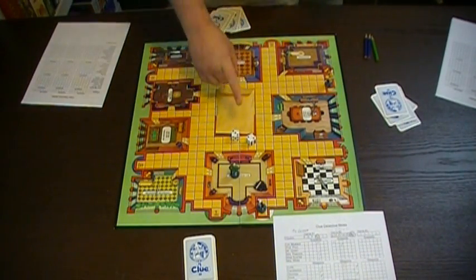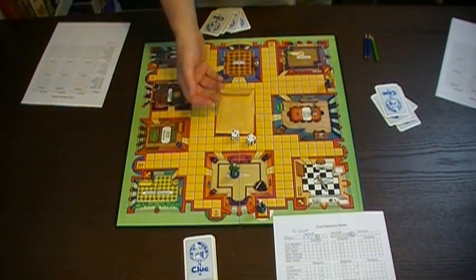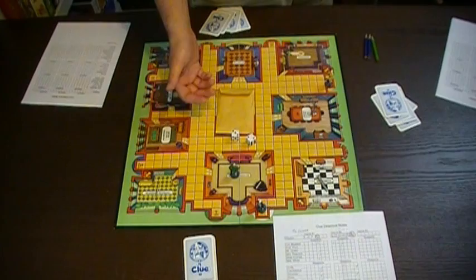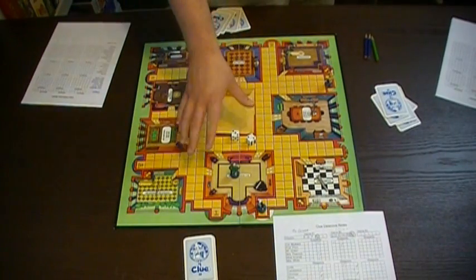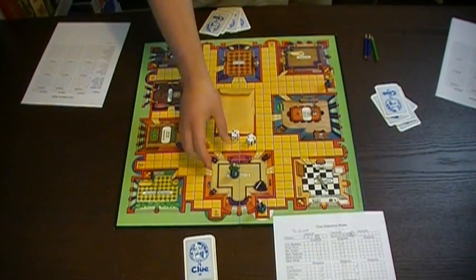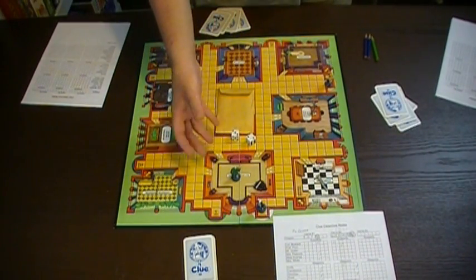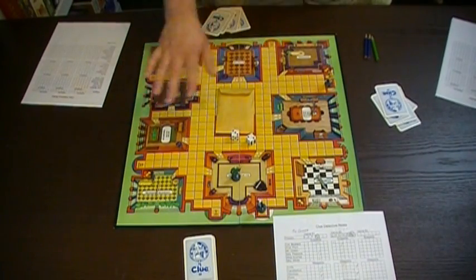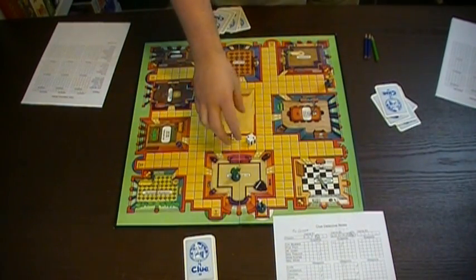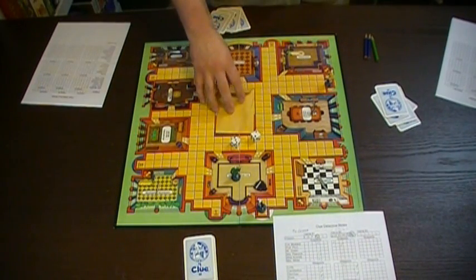If, however, your accusation is correct, you win. You win Clue. That is it. GG. As a note, you can actually make a suggestion and an accusation on the same turn. So if I was in the ballroom and I made my suggestion of all these different things and no one could prove me wrong, I could then go forward and say, 'Very well, then I accuse...' and then make my accusation and look at the folder.